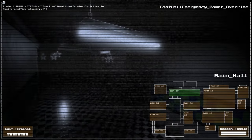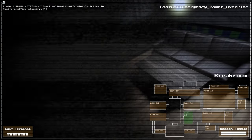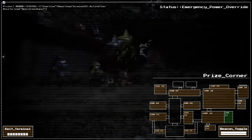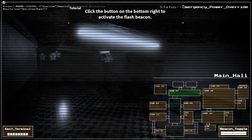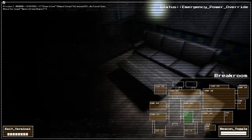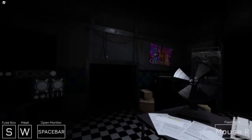I'm just gonna press space. There's the animatronics in there — there's the little animatronics. So I ended up messing with the flashlight system. The previous owner had rigged it into the camera. Is that Mangle? Oh my god, that's terrifying. On the bottom right, click on the activate to flash beacon. Oh my god, that's crazy. Save your life — repeat that, dude.